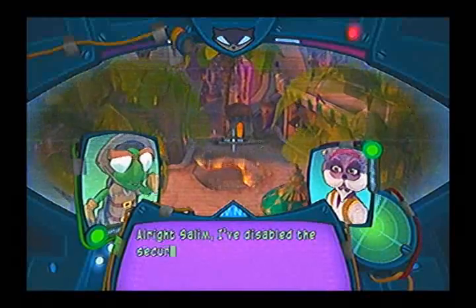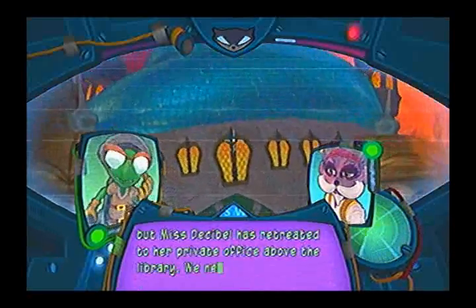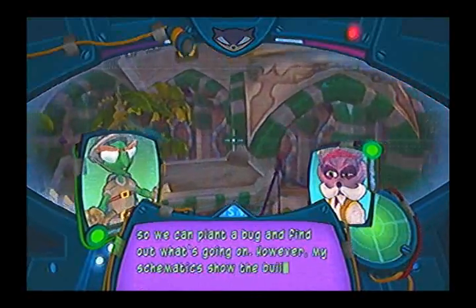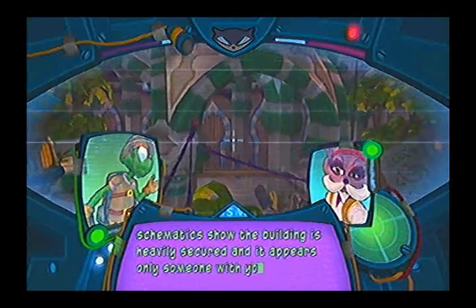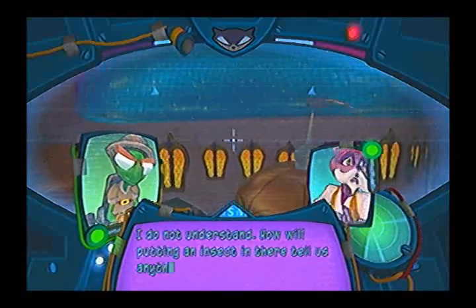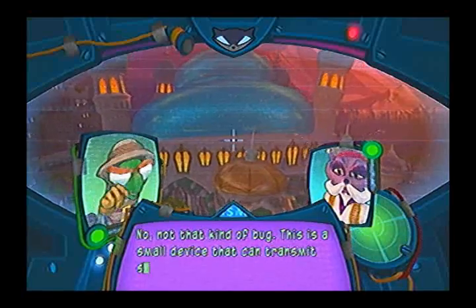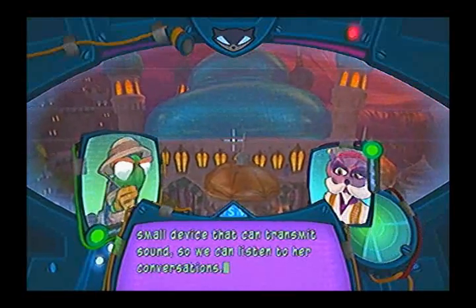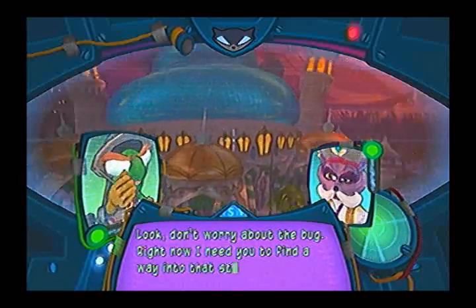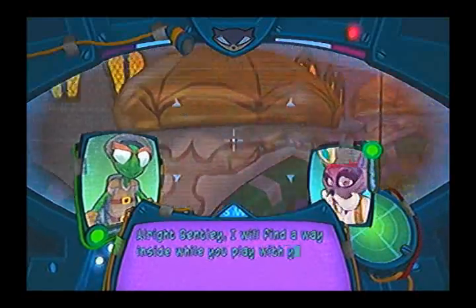Alright Salim, I've disabled the security system in the village, but Miss Decibel has retreated to her private office above the library. We need to get in there to plant a bug and find out what's going on. However, my schematics show the building is heavily secured, and only someone with your climbing ability can gain access. This is a small device that can transmit sound so we can listen to her conversations. I need you to find a way into that study so you can let me in — I'll take over from there. Alright Bentley, I will find a way inside while you play with your bug.